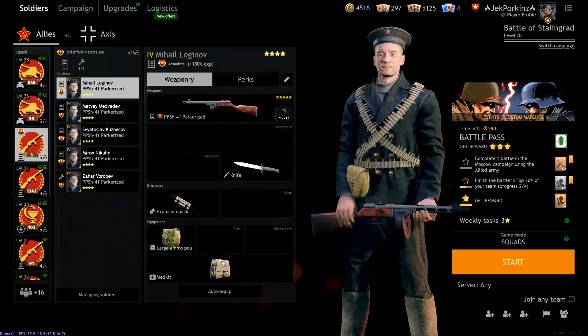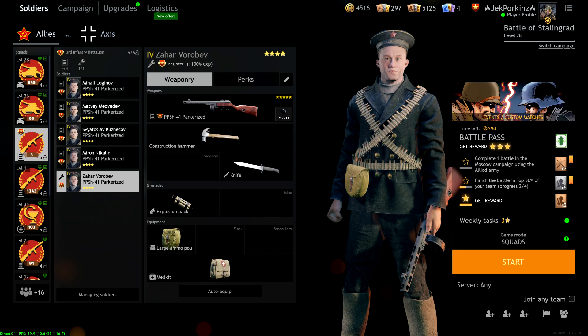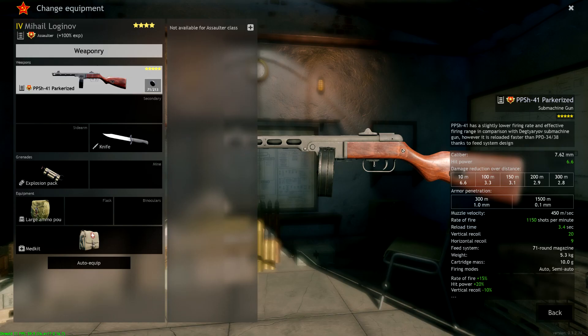Diving in with an overview — this is an assaulter squad with four assaulters and one level two engineer. You get a total of five soldiers equipped with the PPSH-41 Parkesize. This is going to cost you unlisted gold or real money, so it's going to set you back roughly $20. Keep that in mind.